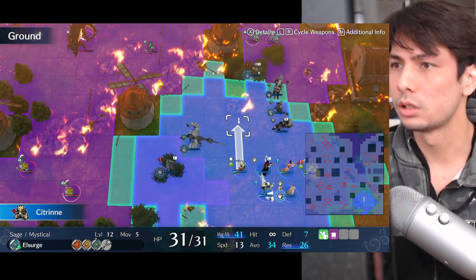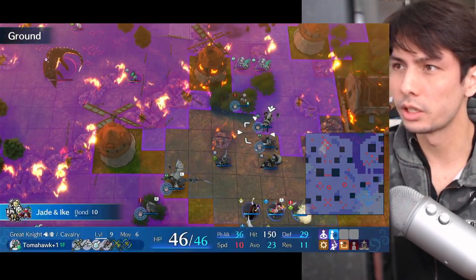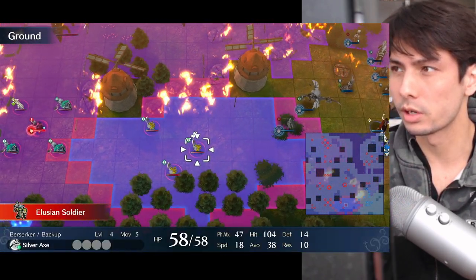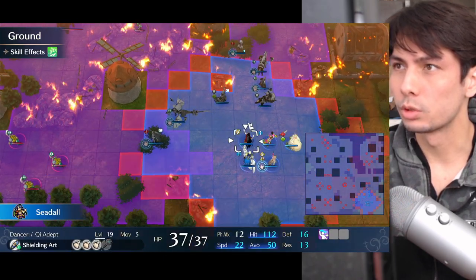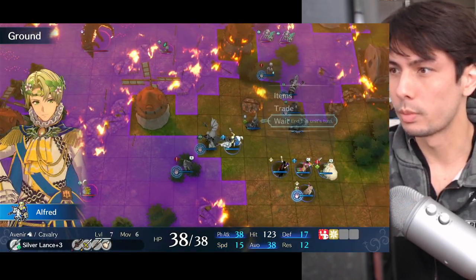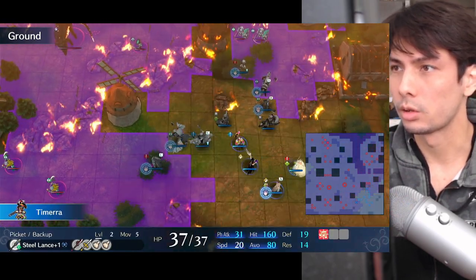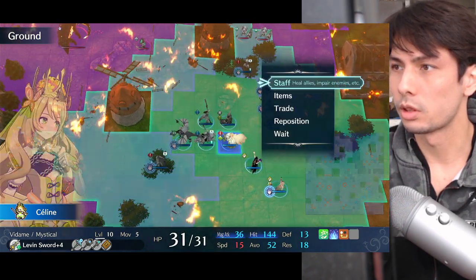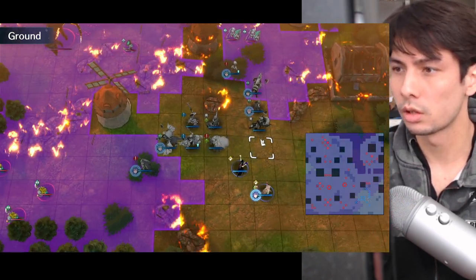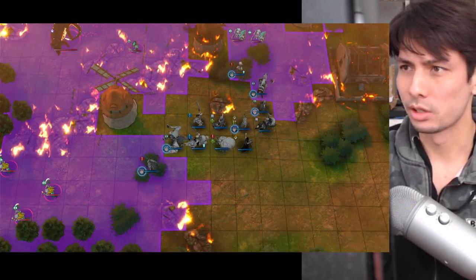Let's move Citrine over here, because Citrine can attack both these guys and these guys, so I kind of want her right in the middle. Alfred will do nothing against armor, so it's probably better that way. Tamera, just go here. Same thing with Sailing — she can attack both. Bram here, no need to dance. See what happens.